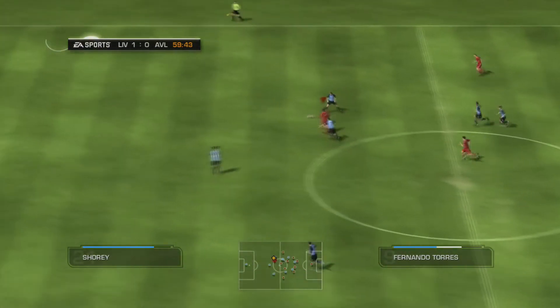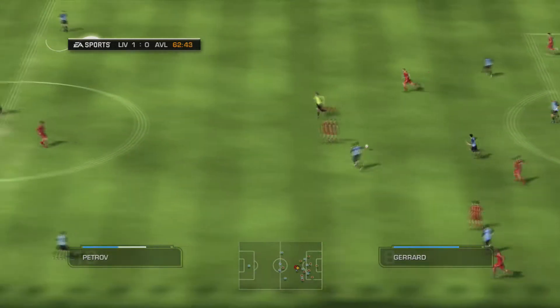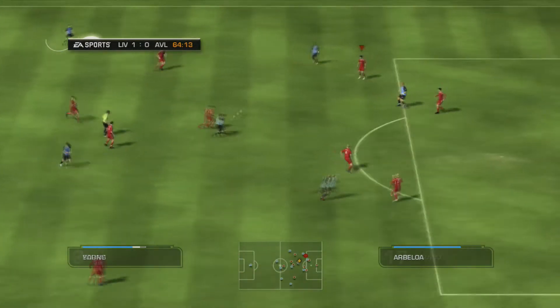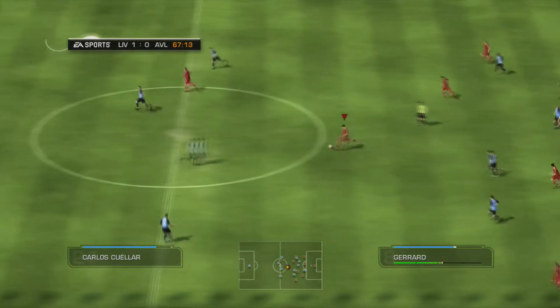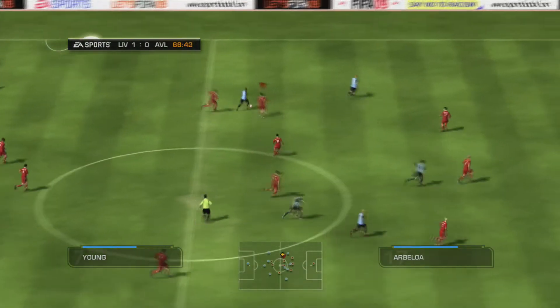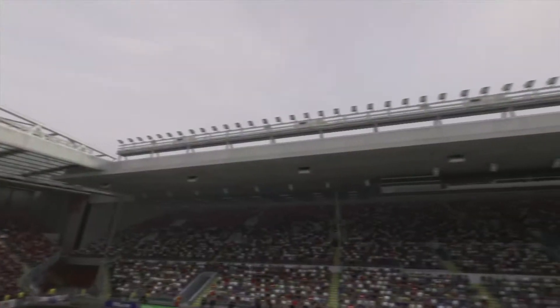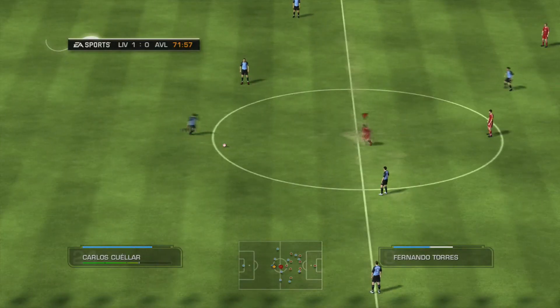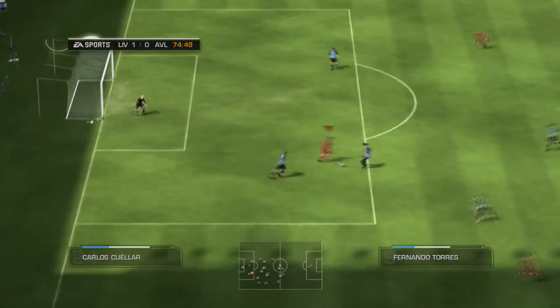Now we're going to talk about things that we liked about the game. Both of our teams were at their best at the time — Liverpool finished second and Villa finished sixth. According to SoFIFA, Liverpool were the 10th highest rated team in the game and Villa were 22nd. The manager mode was very fun — you could choose sponsors and gain money from them in career mode, and it was more interactive. You could gain popularity with fans and build team chemistry.